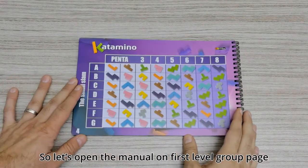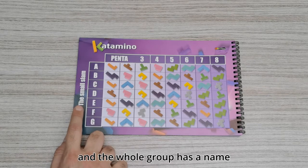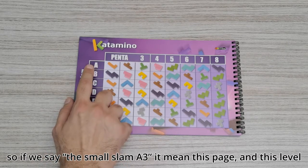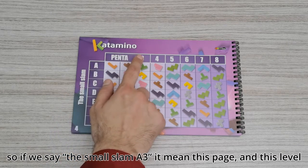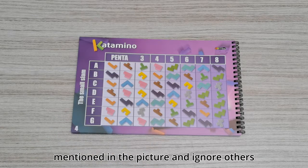Let's open the manual on the first level group page. Every level has a letter and number, and the whole group has a name. So if we say 'Small Slam A3' it means this page and this level. Now let's take the pentas mentioned in the picture and ignore the others.